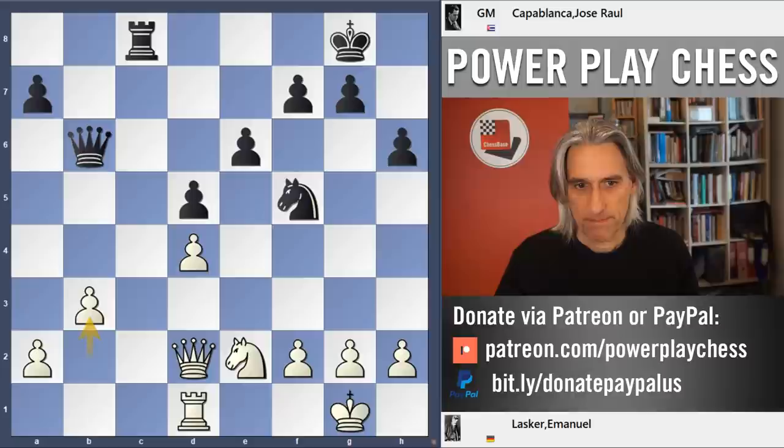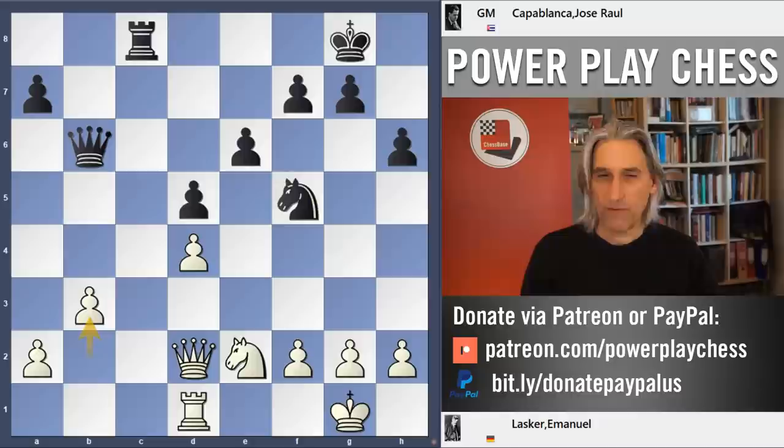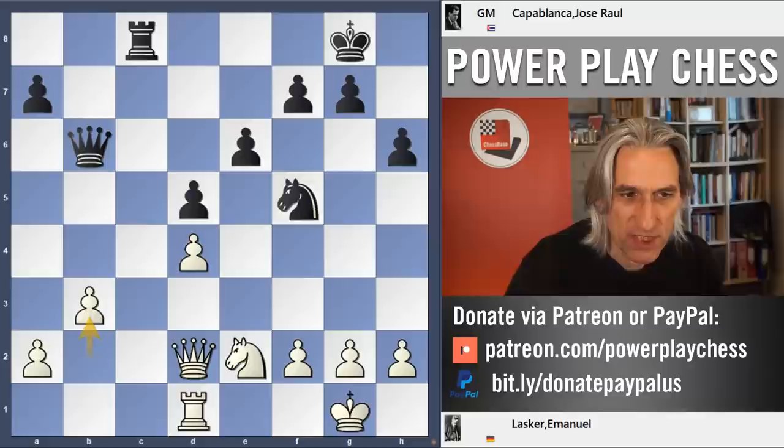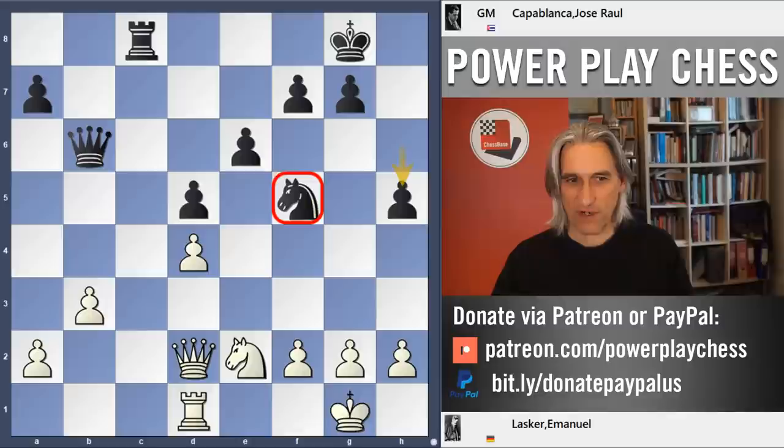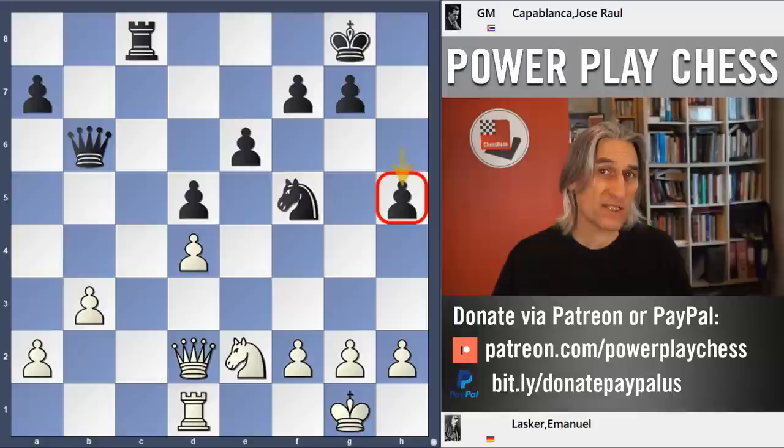b3 played. Now, what is Capablanca's next move? This is where Capablanca turns on the style. Pawn to h5 — excellent move. That secures the knight on f5, so there's no g4. Not that g4 looks like a terribly good move anyway. But h5 just begins that process of claiming space on the kingside, which has a big effect later in the game.